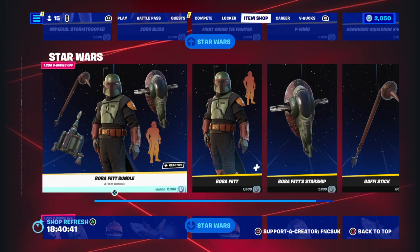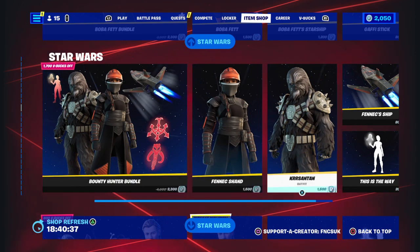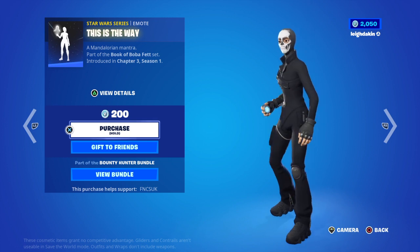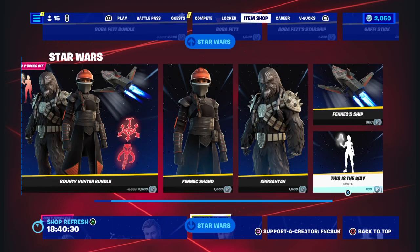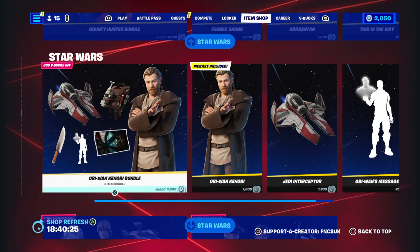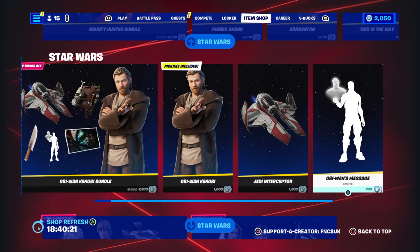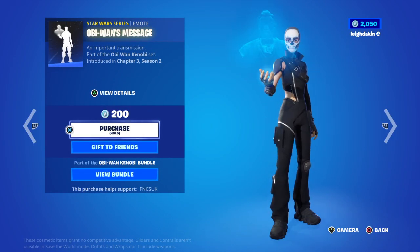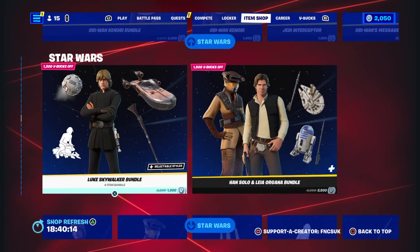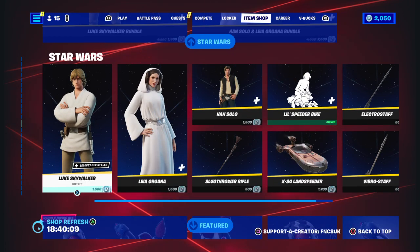You've got the pickaxe, Bounty Hunter ones are all back as well. Mando, Karasan and this is the way, and you've got the Starship there for the glider as well. You've got Obi-Wan Kenobi, you've got the Jedi Interceptor and Obi-Wan's Message. Then we've got Luke Skywalker, Han Solo and Leia as well, and all the accessories all separate.